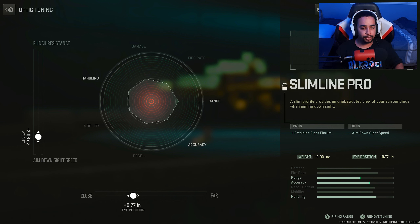For the third attachment — the Slimline Pro — I went towards close and ADS again. ADS to aim down faster, and I went towards close because I don't want my opponents to look like ants from range. This is more personal preference — you guys can go towards far. I went towards close because I like to see my opponents bigger on my optic. But that's more up to you; if you want to go to close, go to close. If you want to go to far, go to far.